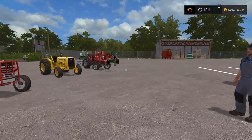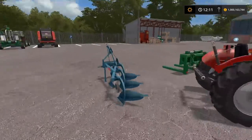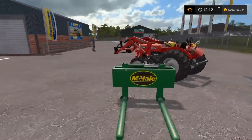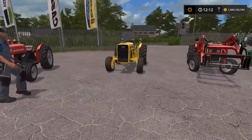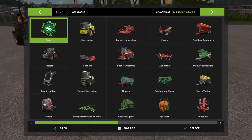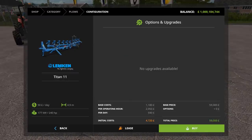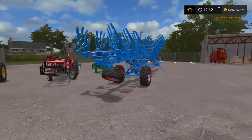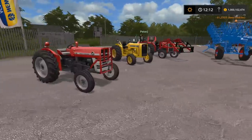We're standing in front of these four great machines. I think I should buy one of your small plows and we should both go out and do some plowing. Which one do you want to drive — 135 or 240? I'll let you drive your 240 and I'll take the 135. I'm going to buy a second plow so we can both have one.